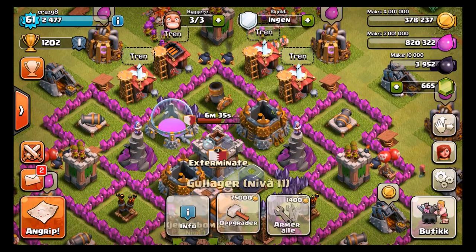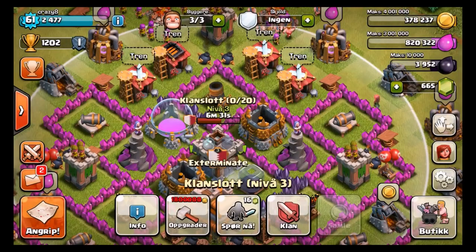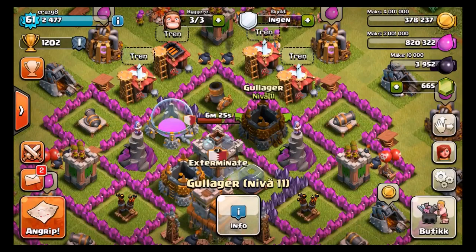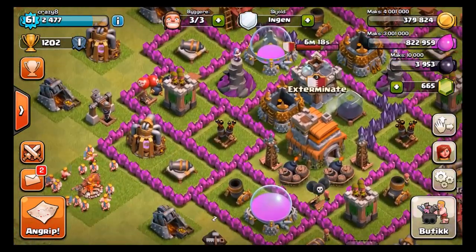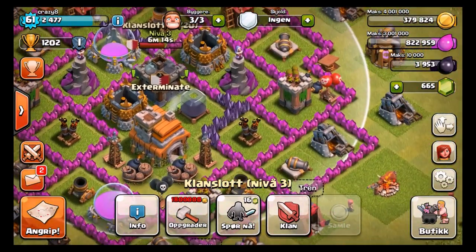If they attack from the top, they are just going to have a struggle getting through all these tanky defenses. You got the 2,000 hit points on the clan castle as well as the 2,000 hit points on the storages, so I feel like this base is going to be really, really good at defending. If you are attacking from the left or the right, you are still going to run into the clan castle, but probably not have as much resistance.